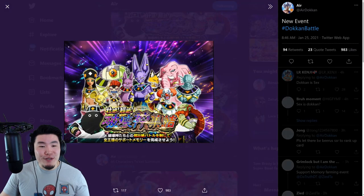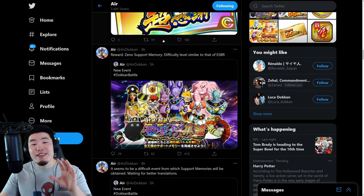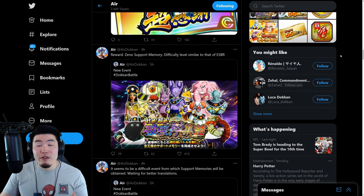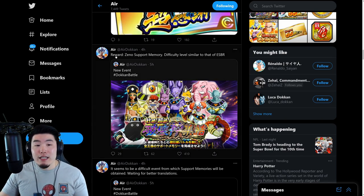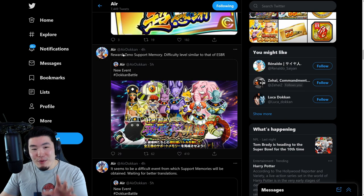Lastly, we have a preview for a brand new event, and supposedly it's going to be pretty hard. The difficulty level is going to be similar to that of Extreme Super Battle Road, which as you guys know is one of, if not the hardest event in the game right now. So this might be a bit of a struggle for newer players. The reward is a Zeno Support Memory. If you don't know what support memories are, I did make a video about it. They're basically special support items you can use in addition to your regular support items, and they have their own animations.